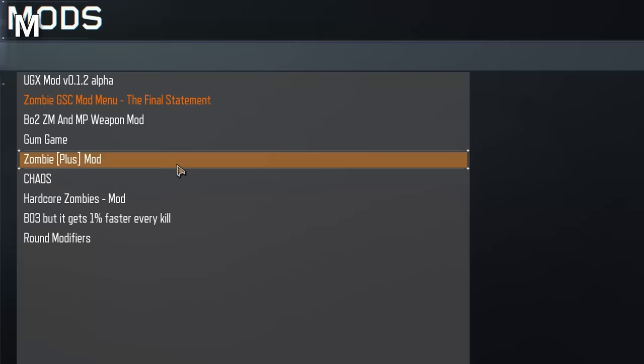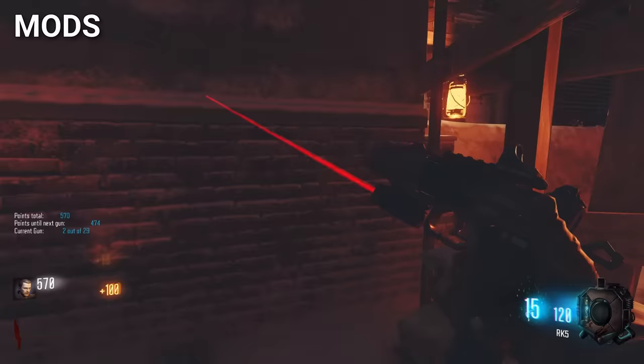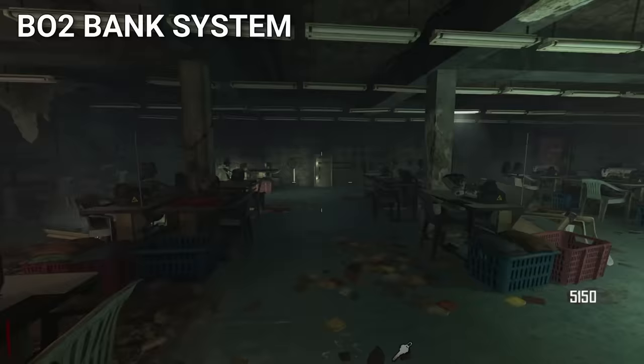Mods allow players to customize their games however they like — they can play with Black Ops 2 guns on Black Ops 3, play gun game, and so much more. The BO2 bank system allows players to deposit their points from one game and take them out in another. It's loved because it allows players to get set up extremely quickly, though some people dislike it because they say it makes the game too easy.